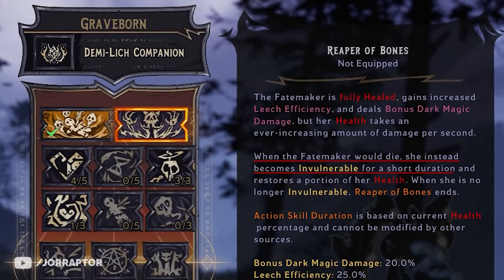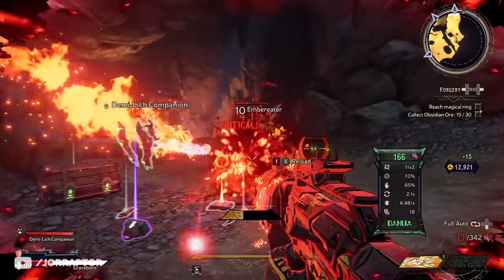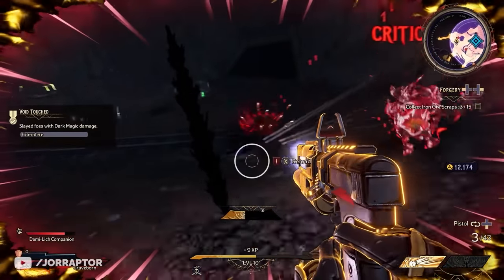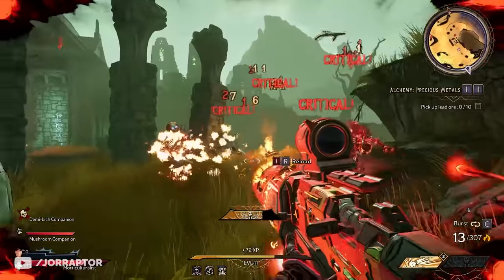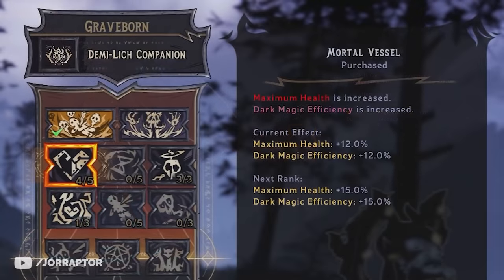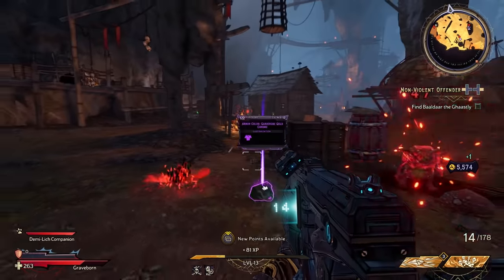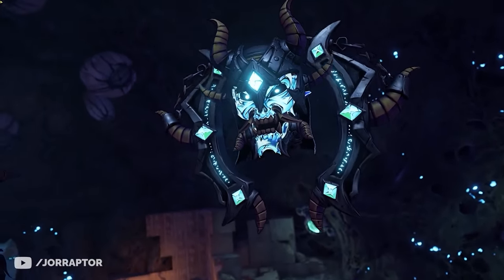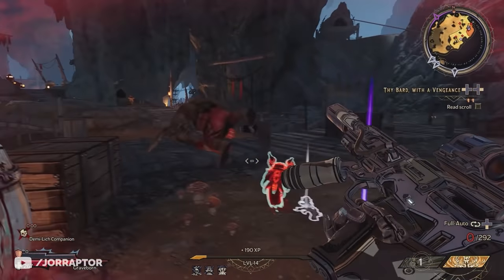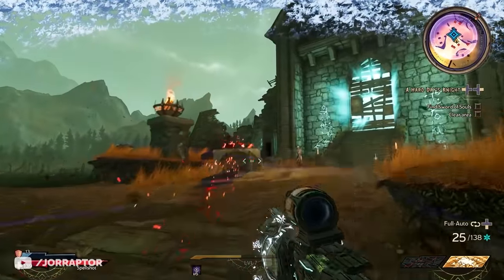If you die during Reaper of Bones, you instead become invulnerable, restore some health, and then the effect ends. This skill requires better gear and likely a higher-level character, but it will be interesting to see if you can extend the duration by getting a ton of health back. In short, this class is all about the lifesteal playstyle. Skills like Mortal Vassal increase maximum health and leech efficiency. There's even a Dark Hydra skill that lets you spawn hydras on a kill to help you out. Spells can also come in the dark magic element, which you can further enhance with this class.